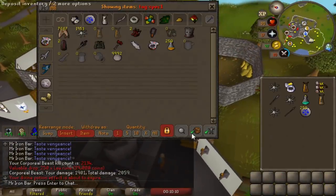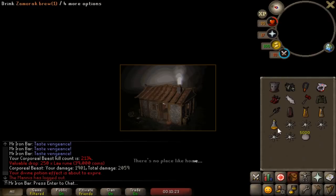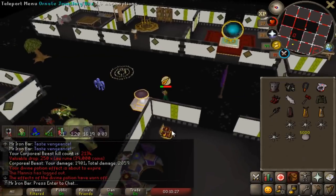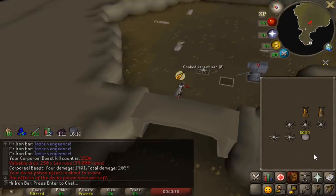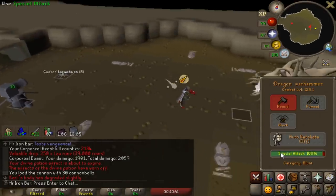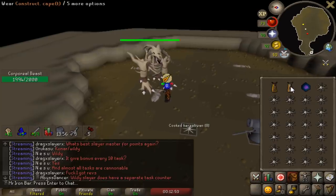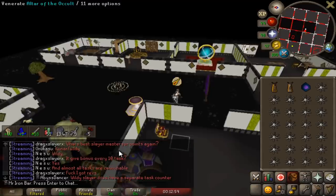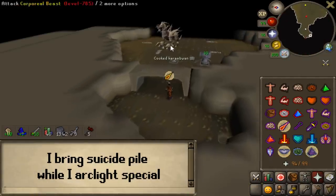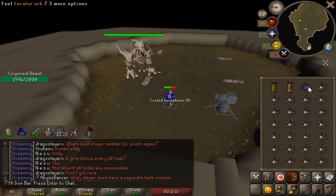I will now explain my version of the Suicide Corp method. There are two parts: the first is the preparation phase where I spec down the boss and dump my food, and the second is where I go and kill the boss. For the prep phase I have tabs set up for my Dragon Warhammer - I need to land a spec around four times. Then I grab my Arclight tab and land it around five times to lower the boss's defense to zero. After that I go to the bank and grab an inventory of Karambwans, go back to corp and let myself die at a very specific spot so my food drops and stays there for an hour.